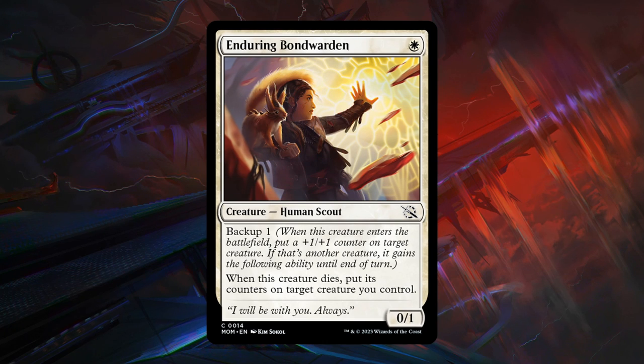Enduring Bondwarden is our first instance of backup — a 1-mana 0/1 human scout at common with backup 1. When this creature enters the battlefield, put a +1/+1 counter on target creature — typically a different creature — and if it's another target creature, it gains the following ability until end of turn: when this creature dies, put its counters on a target creature you control. So at the very least you get a 1-mana 1/2, and you can move +1/+1 counters elsewhere if that creature dies. Still not the most impactful backup creature — D grade, but maybe in a very dedicated green-white +1/+1 counter deck it could make the cut.